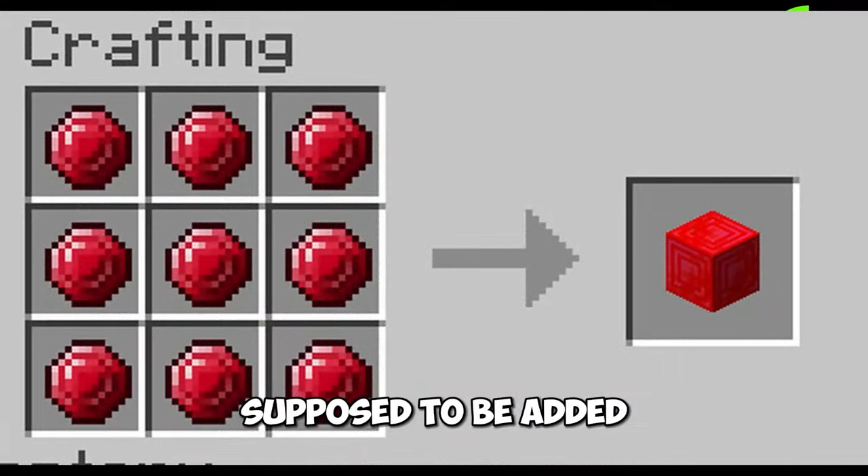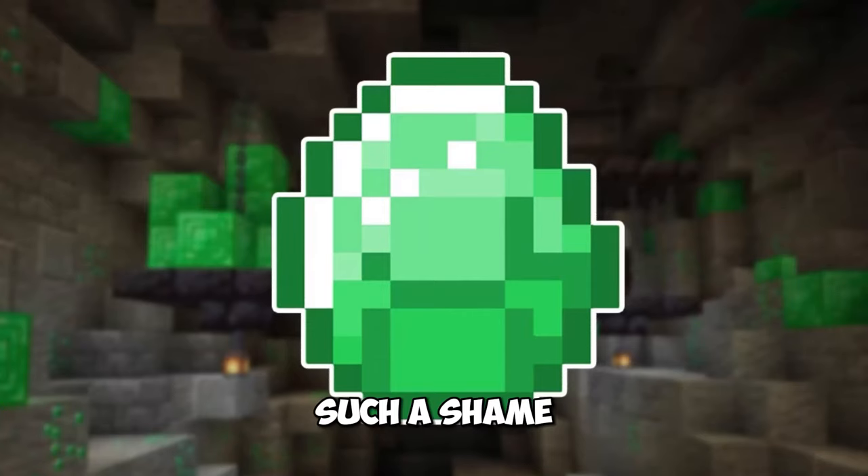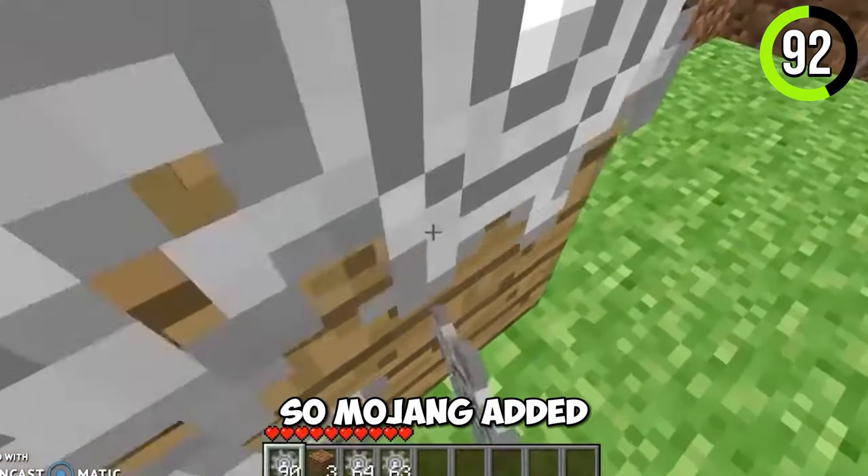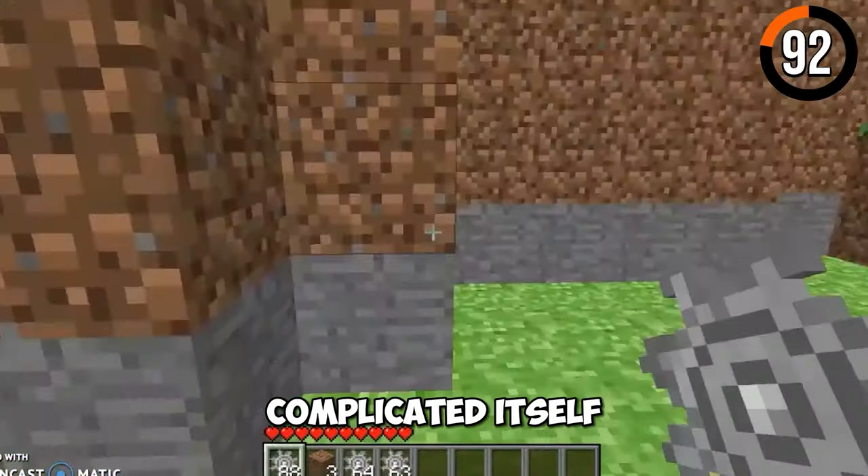Rubies were supposed to be added, but Mojang added emeralds instead — such a shame. Cog slash gear was supposed to be added too, but it was too complicated, so Mojang added redstone. Honestly, redstone is complicated itself. Thank god we didn't get the cog.